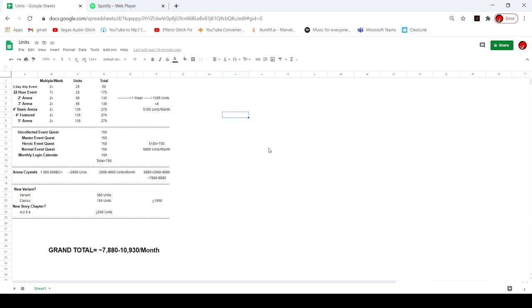Most of your units are going to be coming from the arena. You don't have to really do the 22-hour events — some of them happen naturally, like hero use and stuff. The 3-day alliance events, you just pretty much need to be in an alliance to get those guaranteed. For me, I only do the three arenas: the 4-star basic, 4-star featured, and 5-star arena. I don't do the 2 and 3-star, but if you want an extra 270 units a week you could do that too. I also don't explore heroic and normal — I'll explore uncollected and master. Cavalier still doesn't have units, which I don't know why, but whatever.